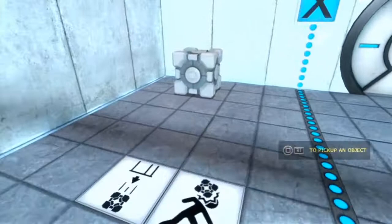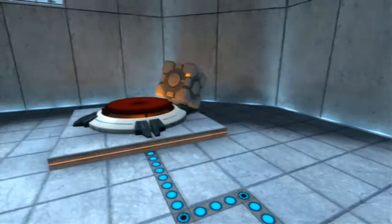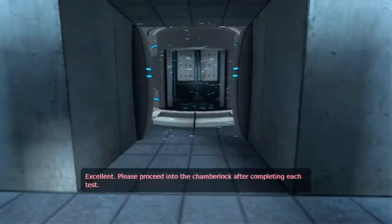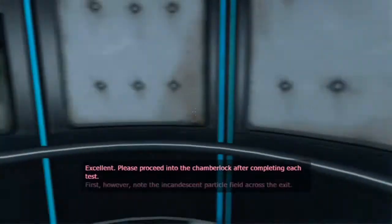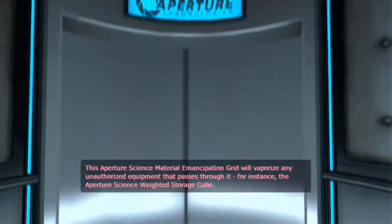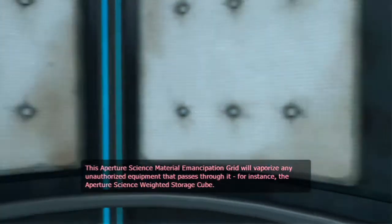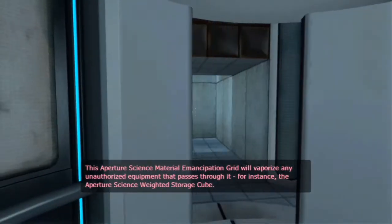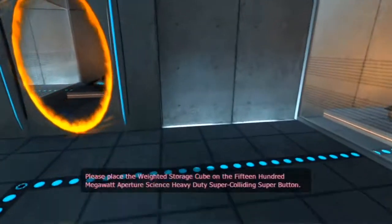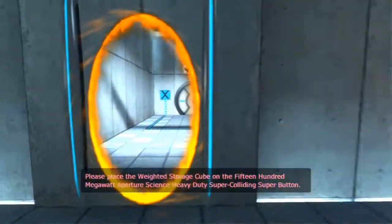Okay, give me that cube! Excellent — please proceed into the chamber lock. After completing each test, note the incandescent particle field across the exit. This Aperture Science Material Emancipation Grid will vaporize any unauthorized equipment that passes through it — for instance the Aperture Science Weighted Storage Cube. Please place the Weighted Storage Cube on the 1500 megawatt Aperture Science Heavy Duty Super Colliding Super Button.